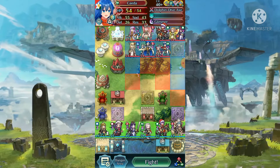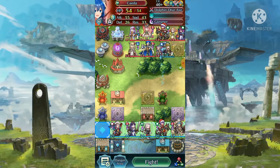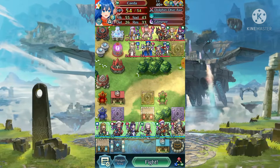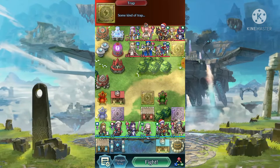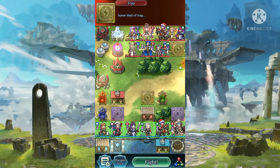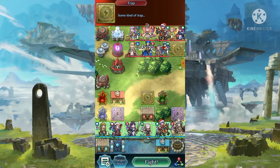Before trying to snipe Keida with, let's say, Ophelia from distance. So this is why, even with this kind of semi-open map, it's not so easy to engage turn 1. You can do it, but you need some specific tools.